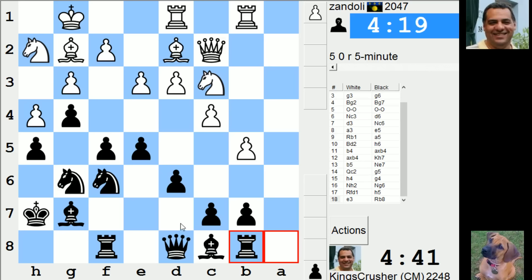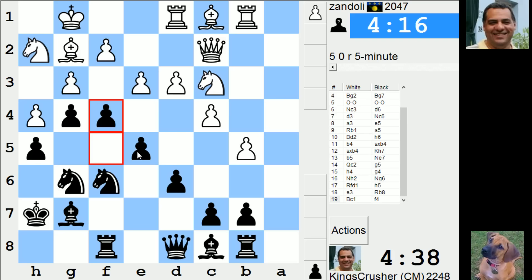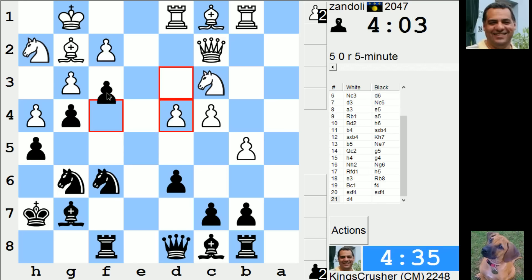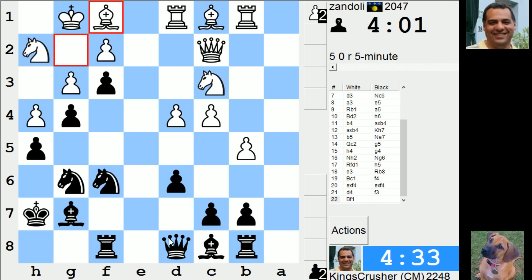I think F4 is an interesting move here. Well, D4 — that's a pin. F3, okay maybe. And it's still a nasty pin, very nasty pin.